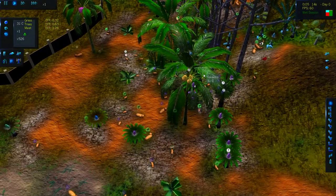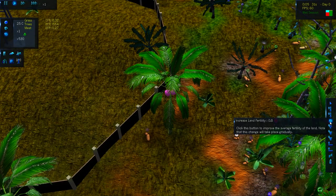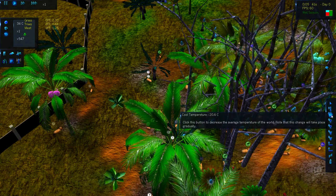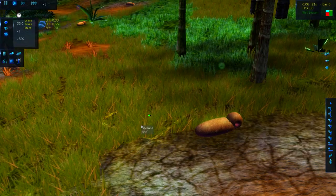They're spreading pretty quickly, so we need to get them turning into something a little more useful. The first thing we're going to do is increase the land fertility, that way they have lots to eat and they can thrive, while also making it quite a bit colder so they can develop some fur. They've got tons to eat and love to mate — what could possibly go wrong?